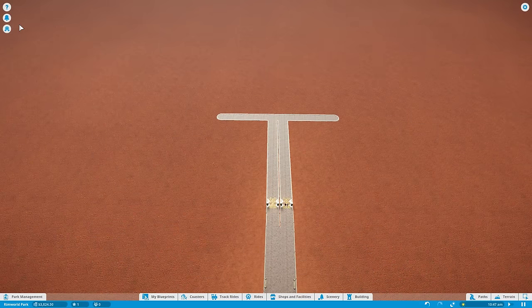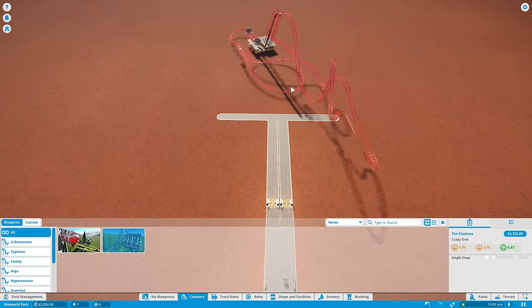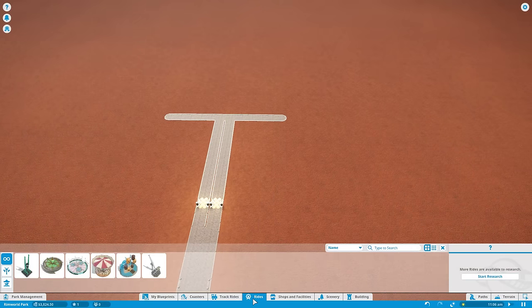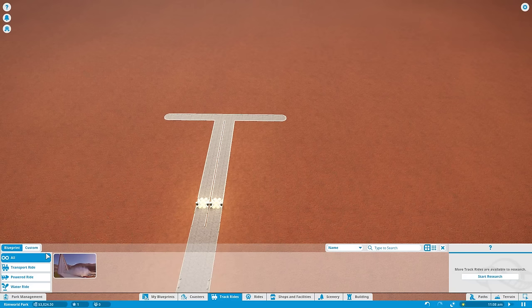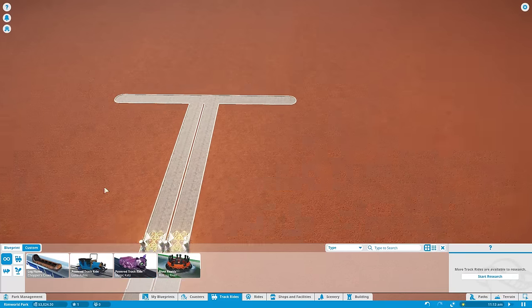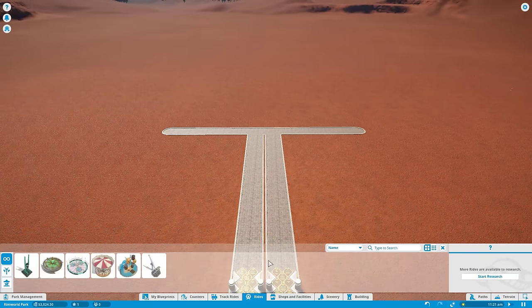Obviously the big draw to Planet Coaster is roller coasters — you can build your own in very creative ways. There are two built-in blueprints when you start off, but note that it's very expensive at $3,700. If I put this down I'll have no money left to connect everything up. So I think we're going to start off with standalone rides. There are also track rides as opposed to coasters — things like river rides and simple vehicle rides on tracks that will never invert or do anything particularly crazy.